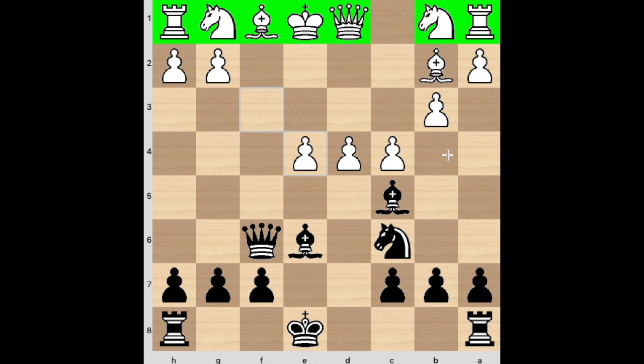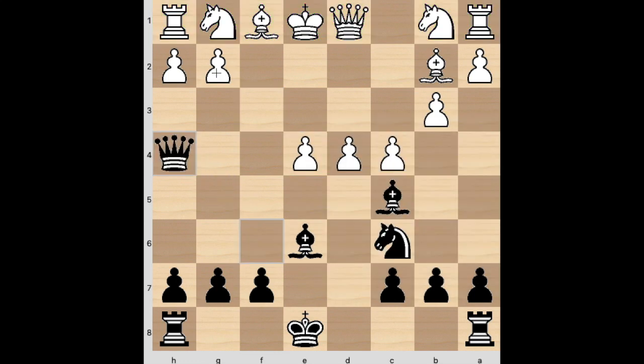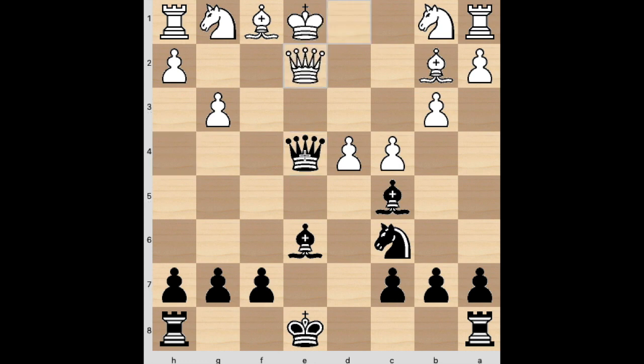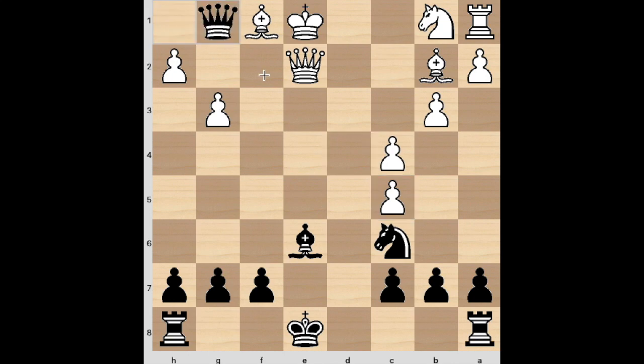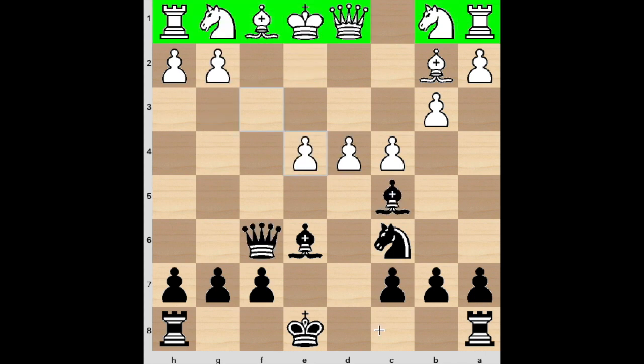I played a move that would make the game equal — there's only one continuation that gives black a strong advantage. Queen h4 is the strongest. Queen h4 check, g3, and of course queen takes e4 check. After queen e2, we can take the rook — queen takes h1 — and black is still minus 1.3. We're up in exchange because we did sack the knight. But I played castles queenside — I thought this was okay. I like that this pawn is now pinned and can't take my bishop.